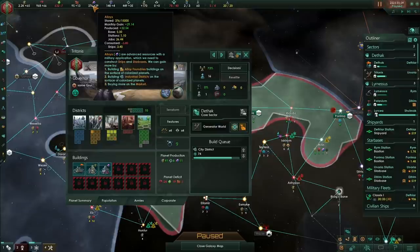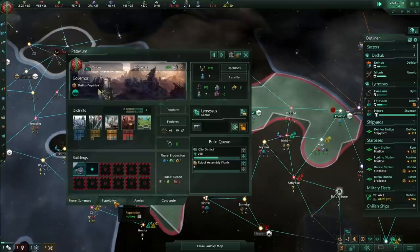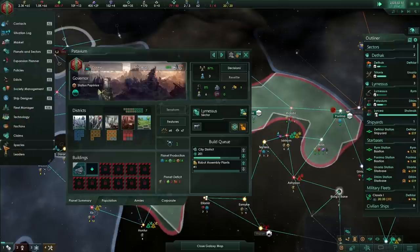Robot assembly plants are very effective because we need to be using this assembling slot. Here on Patavium, the robots we build can simply be moved off world for 50 energy credits, as long as we make sure those robots are enslaved.